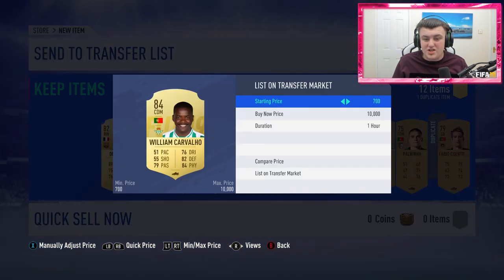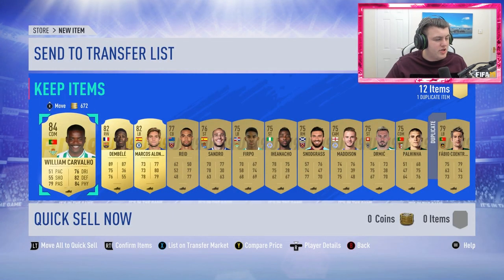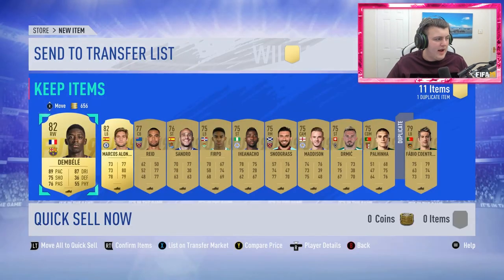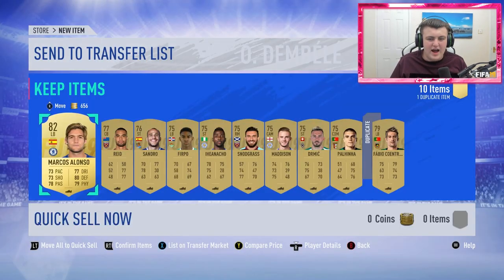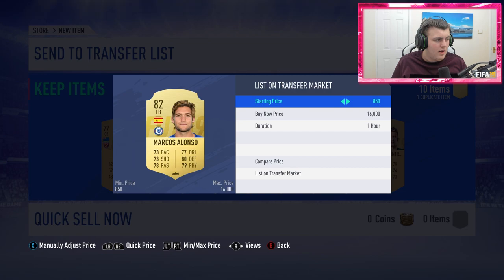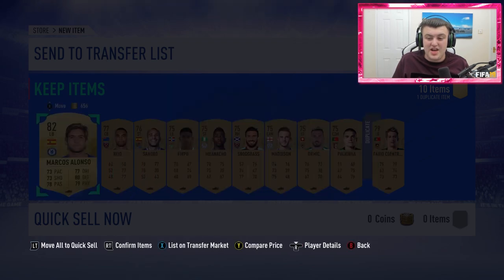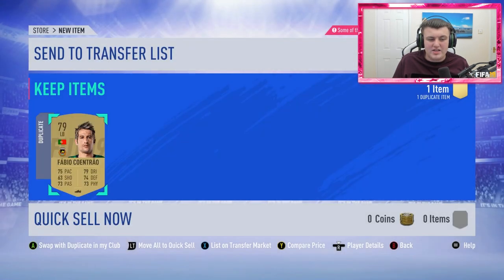So William Carvalho is currently selling for — I'm going to go on FutBin just to make sure I have the proper value. William Carvalho: three and a half thousand coins, I'll list him up for that. Ousmane Dembele sells for three thousand coins now — we'll sell him for that. And then Marcos Alonso — I had no idea how much he goes for. He's currently going for 8,400 coins. Marcos Alonso goes for more than Ousmane Dembele — I didn't even get excited when I saw him. We'll sell him for that and discard Fabio Coentrao.